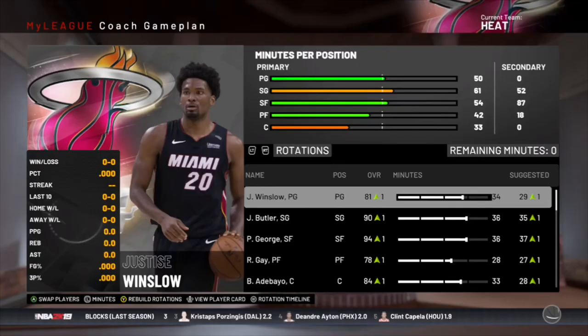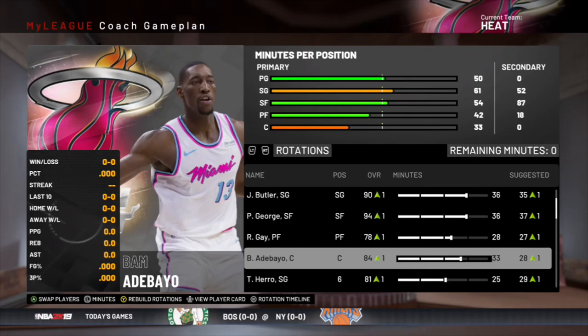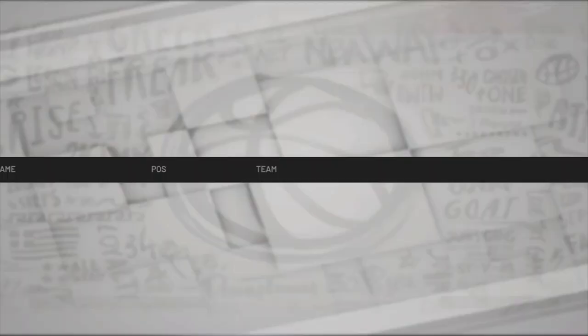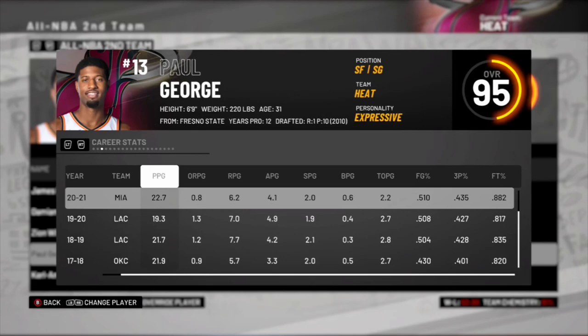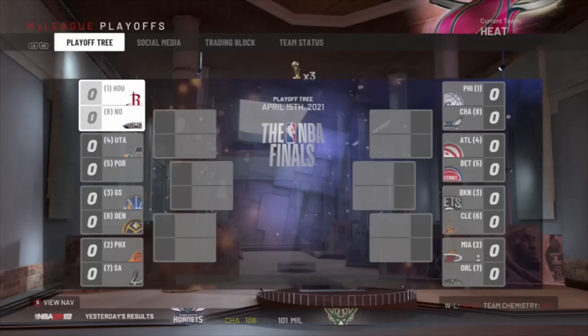Now the team is looking amazing — PG, Butler, Bam, Winslow, Rudy Gay, and we brought Bam back on three years, $30 million. Tyler Hero, Mac McClung, and Hazi Akapola off the bench — not as deep as I'd want but we'll work on that. Isaiah Jackson goes to the G-League. As expected, we end up with two All-Stars — Paul George and Jimmy Butler. MVP is Stephen Curry on the Warriors. Paul George makes All-NBA Second Team — that's why we paid him. He's 31 but still putting up insane numbers. Paul George on All-Defensive First Team and Jimmy Butler on All-Defensive First Team — two stud defenders, kind of like Kawhi and PG but a little watered down.